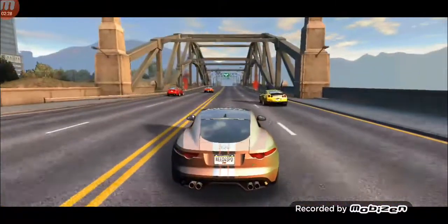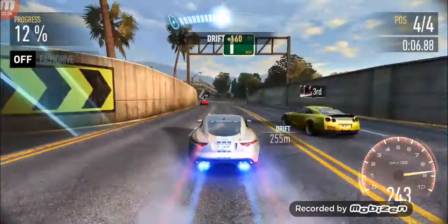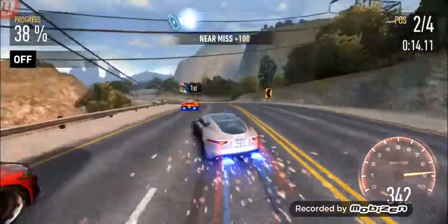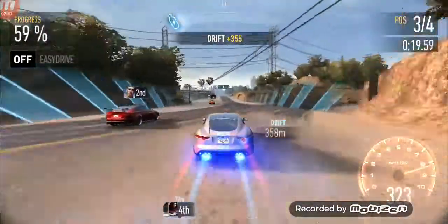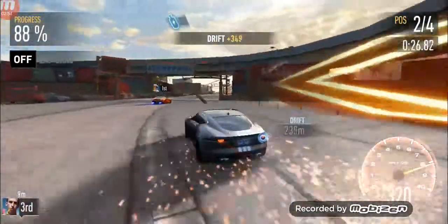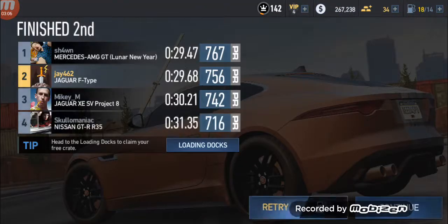So this is a medium race — I'll show you what it's all about. What you do is you drift from one side to the other and you pick up more boost. When you get a straight line, you boost it — that's when you want to boost it, because you'll overcome the other cars. You can also draft. My car isn't the best choice here — I'm a Jaguar fan — but we're going to lose this one. That's what a medium race looks like.